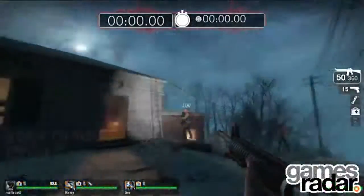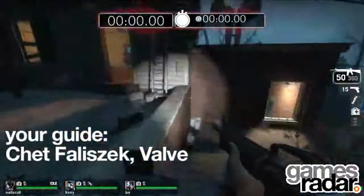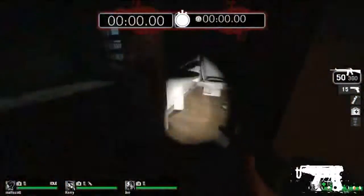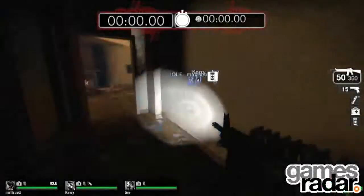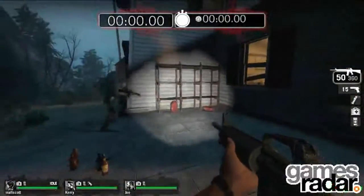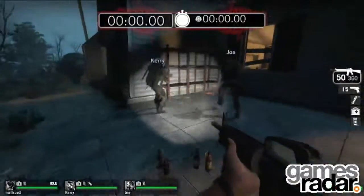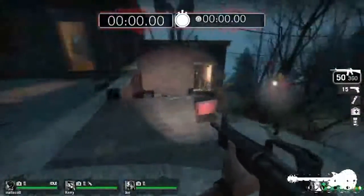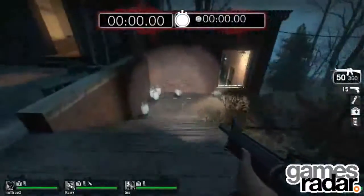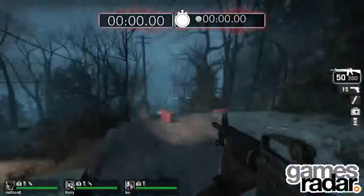One of the cool things with survival mode is in setup mode, there are no wandering infected — there's no infected at all. You're free to roam and create your strategy. In this mode, we also spawn a ton of things for you to play with: pipe bombs, molotovs, propane tanks, and fuel tanks.